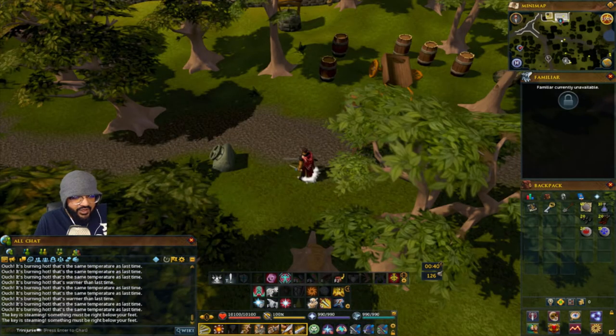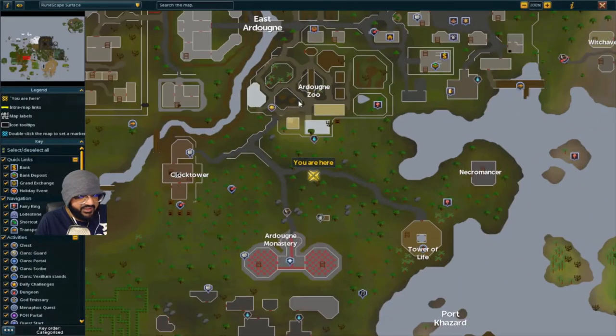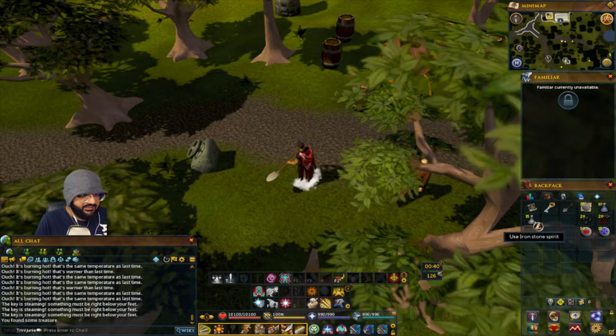For the Ardougne one, it's right next to the sewer valve — south of the Ardougne Zoo, east of the clock tower. When it says it's steaming, dig and you'll get the treasure.